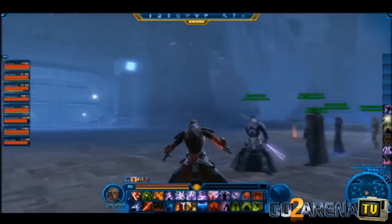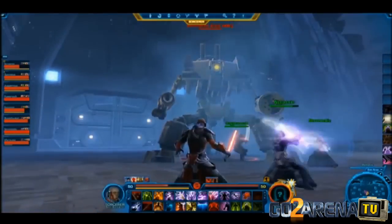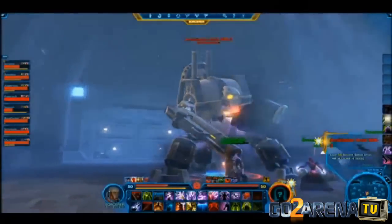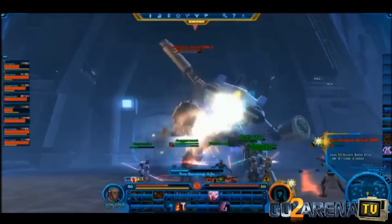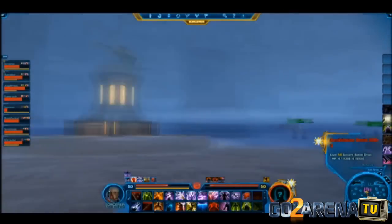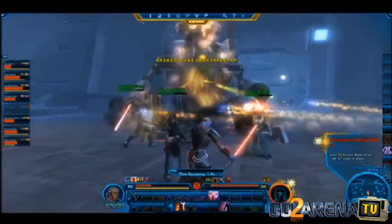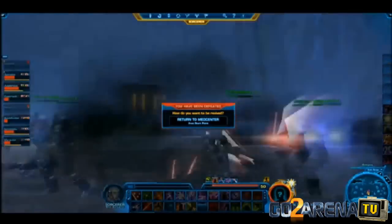The challenges have only begun, and this is the second line of defense coming up. The Juggernaut and Assassin jump in — this is Annihilation Droid XRR3, formally used to wipe out civilizations, reprogrammed to help contain the Eternity Vault. He packs a punch. The team has been doing well, but it looks like some of them are getting defeated now, so we'll call it there. Good job getting to the second line.